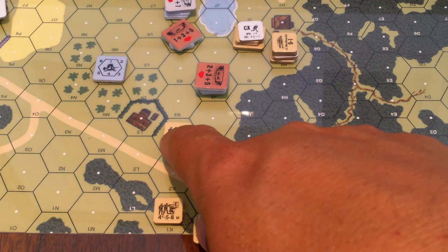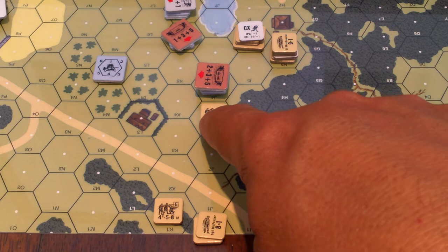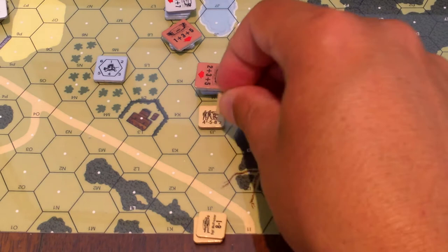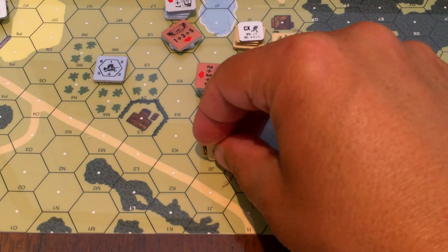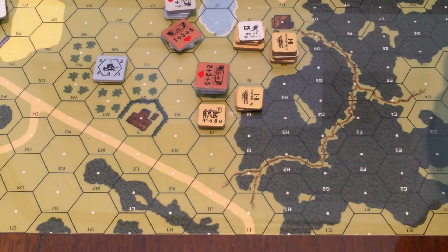I'm just going to withhold fire until this guy gets up there. Not firing at steps two, three. As the Germans I'd think - where are these guys going? They're probably going to come over like this. Moving another unit - one, two, three - still not firing. Another unit moving - one, two, three, four, five, six. By the way, these pillboxes are not a line of sight hindrance.